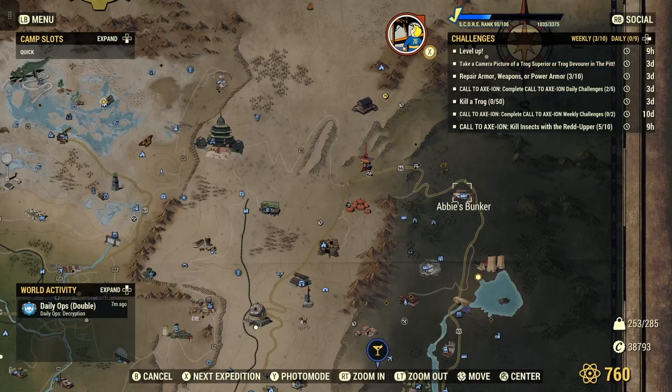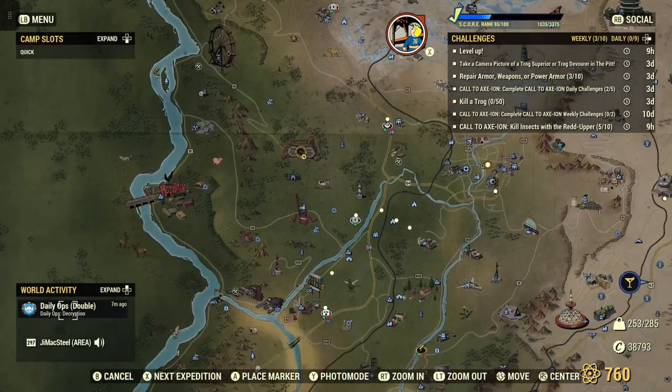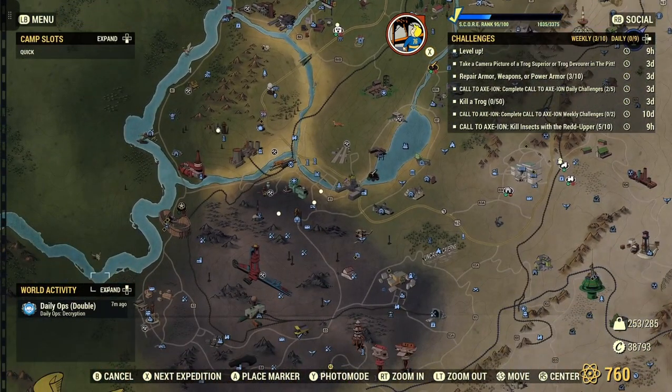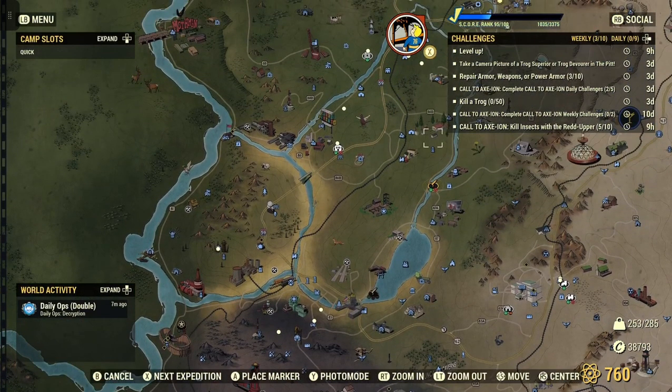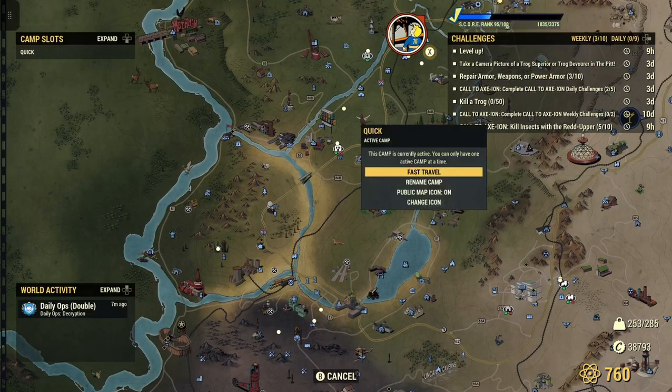Again, we're at Abby's Bunker. Now another good spot way on the other side of the map is right down here — that's Camden Park. What we'll do is fast travel to my camp here just to kind of save on caps a little bit.